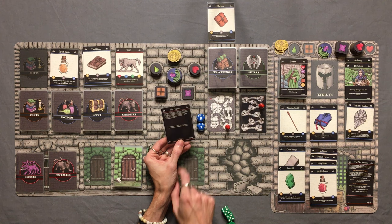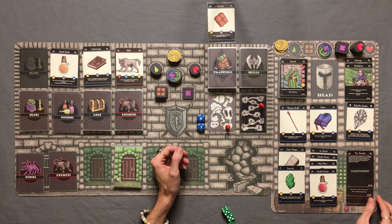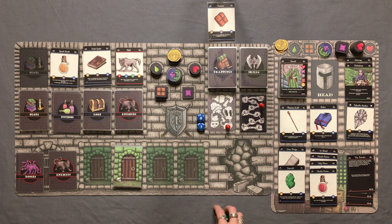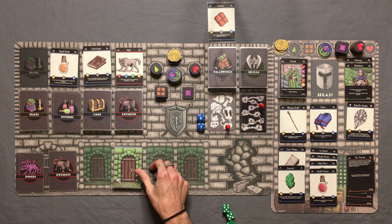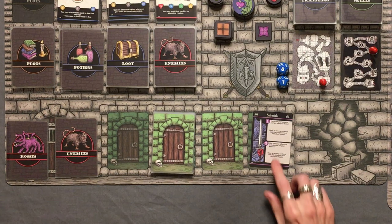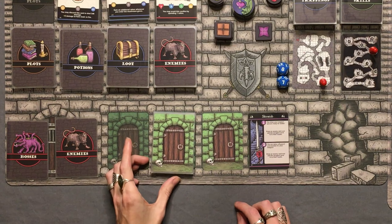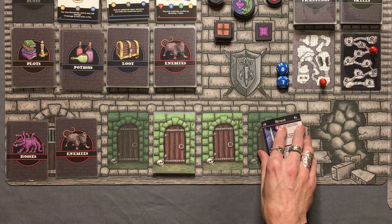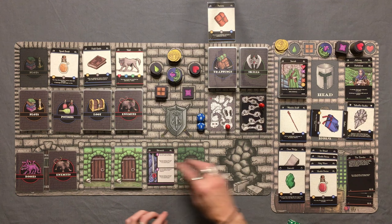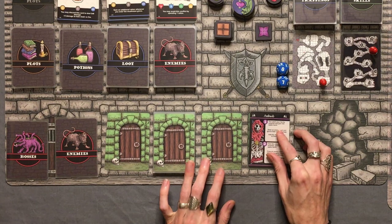We get two more eyes toward finding the boss — up to six. Getting pretty close to fighting that boss. Moving into level three of the dungeon. First room — a skirmish. Has it been a skirmish as the first card on every dungeon level? I think I'm going to skip it. We do have the door wedge in case it's an ambush, but it's a skirmish, so we'll use our robes and move past it.